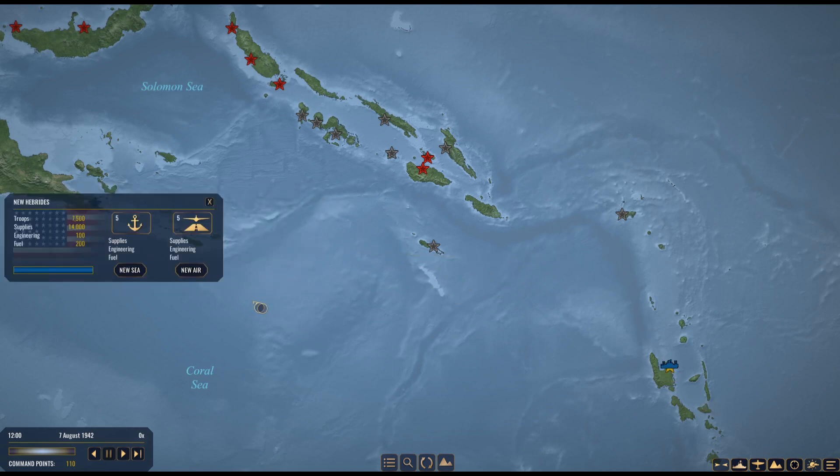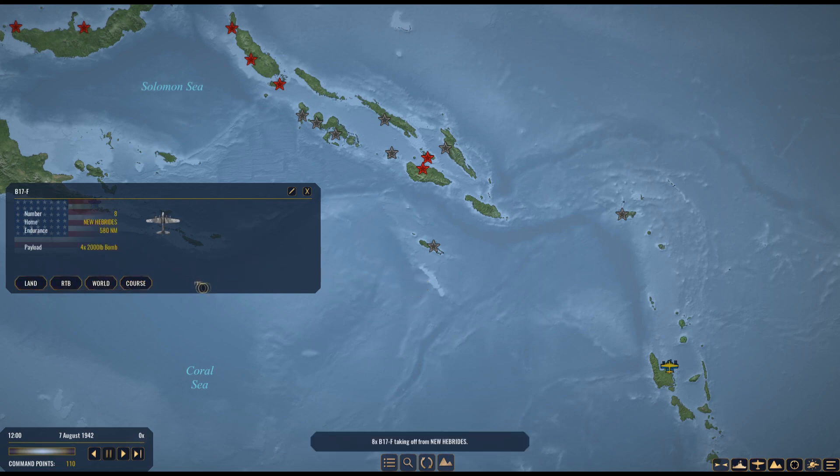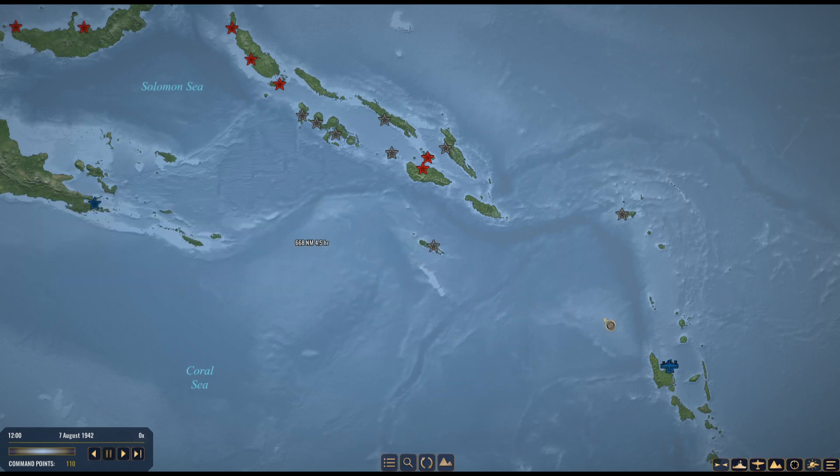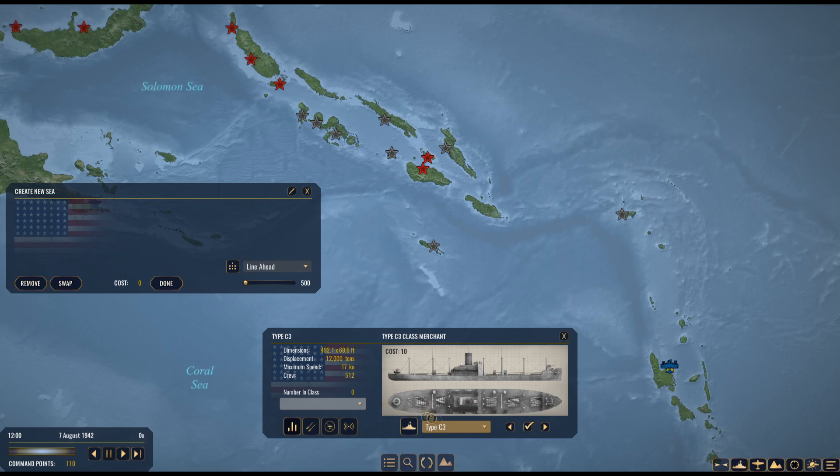I'll also create a bomber fleet — B-17s flying out ahead to Rennell Island to spot any enemy ships, submarines, or other threats ahead of our task forces. I'll also create one more task force to bring engineers and fuel. C3s can't carry fuel, so I need a fleet oiler as well.